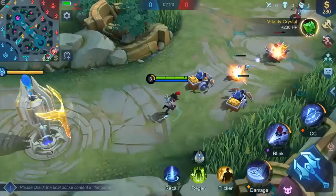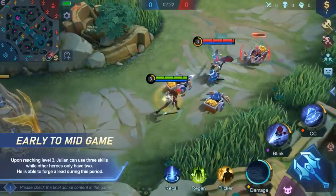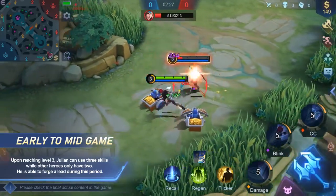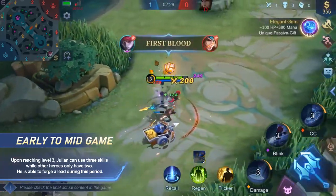Tactics — Early to mid-game. Julian has three skills at level three, while most heroes at this point only have two. Make use of this advantage to gain the upper hand.